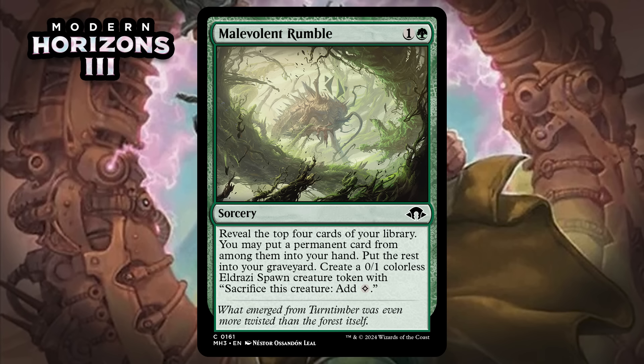Next, it's Malevolent Rumble, which for one generic and a green is a common sorcery. Reveal the top four cards of your library, you may put a permanent card from among them into your hand, put the rest into your graveyard, and create a 0/1 colorless Eldrazi Spawn creature token that can sacrifice itself to add colorless. This is a solid card-selection spell that also loads your graveyard, adds to the board, and potentially ramps your mana. If the graveyard were a bigger theme in green in this set it could be really good, but you don't want too many cards that barely impact the board. Still, this is one you'll find room for reasonably often. I'm giving it a C.